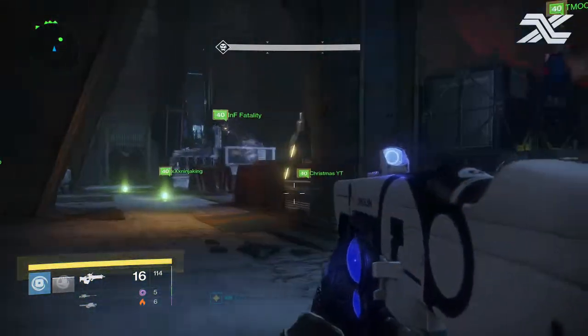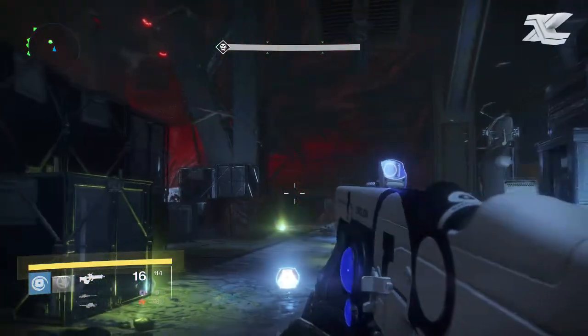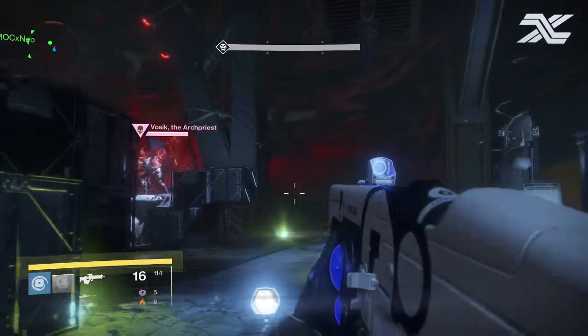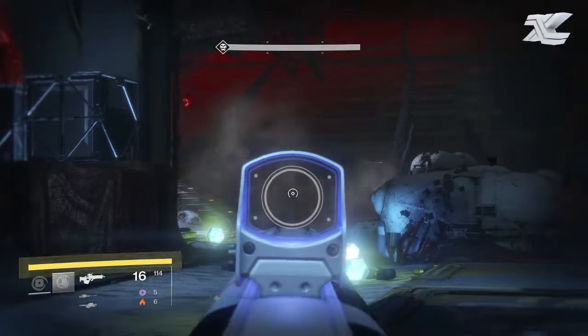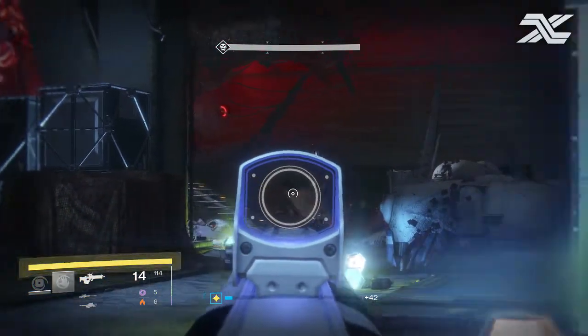Now he's really not a hard boss at all to get past. As you can see though there's engrams all over the place because of how long it actually took us to get past him — not because we didn't know what to do, but because we had that one person in our fire team that had absolutely no idea what's going on and just kept dying. We should have probably replaced him a lot sooner because it took us about a couple hours just to get past this one guy.